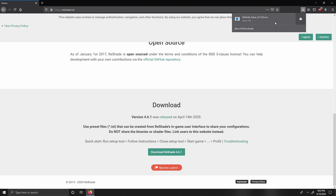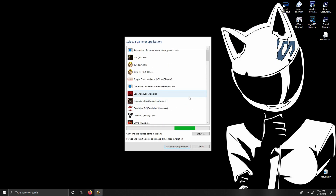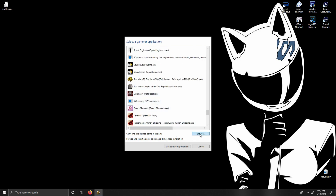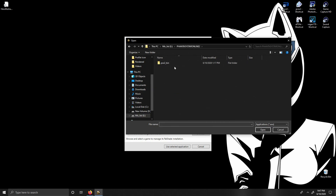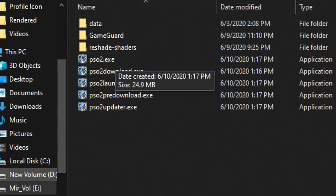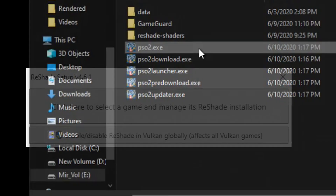Once done, go ahead and open up the exe file. It should say, click here to select a game and manage its ReShade installation. We're going to click that, and it should start searching for games you have installed. If you can't find it in the select game application area, like me, I'd recommend clicking on browse and then finding your folder manually. Mine's on E drive — it could be somewhere else for you. Once you're inside your folder, go ahead and select the PSO2.exe. Now I know there's five exes here, but only click PSO2.exe.